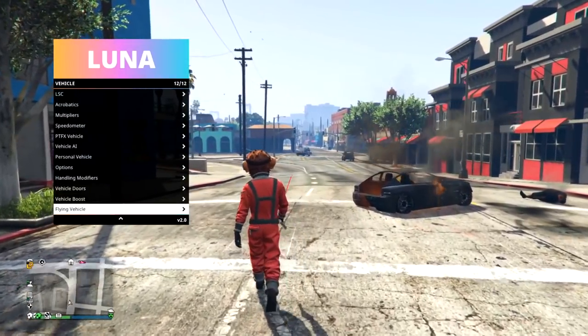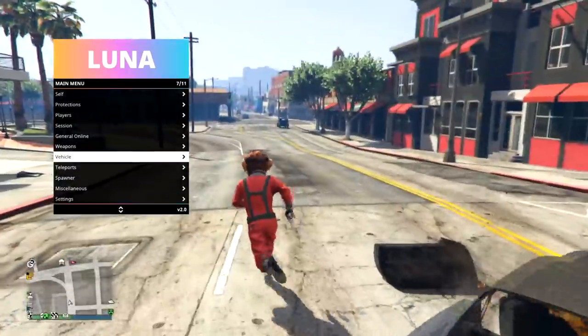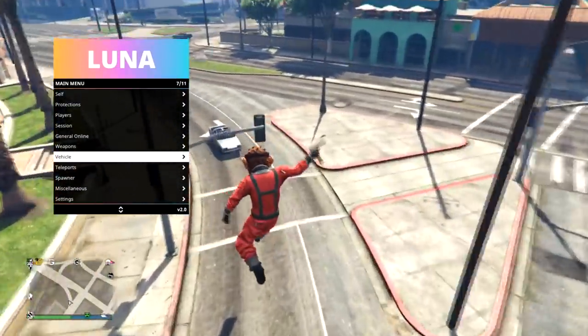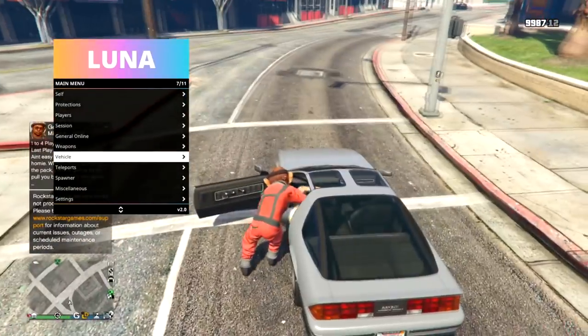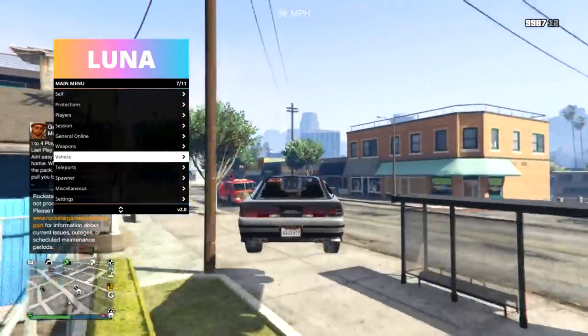Some other fun stuff — of course we have flying vehicle, which is pretty much sport mode. That's my favorite option in any menu. I use both Impulse and Luna, and this is pretty much a completely different menu — they changed so much about the layout and everything.